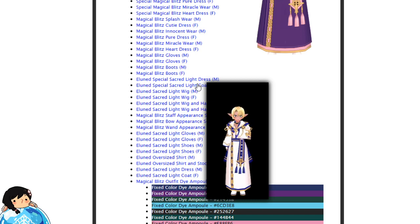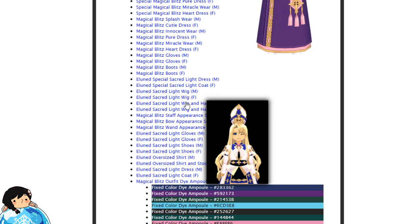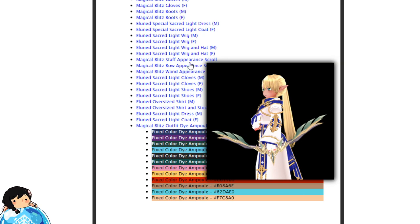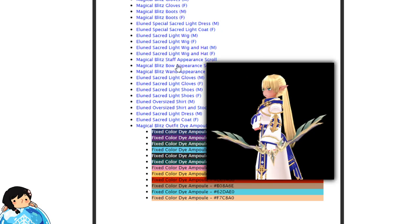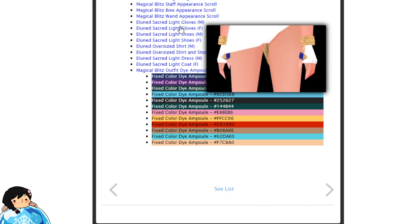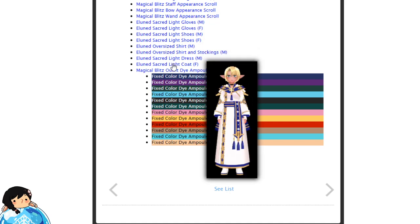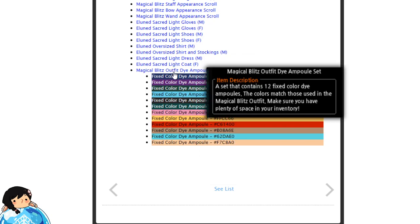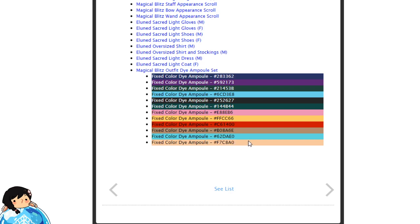So that is the animated outfit for that one — looks kind of nice, very simple. There's also some nice hair wigs, and a wig with hat. There are appearance scrolls for your bows, staffs, and wands. That one has a little heart effect. They don't impress me too much — I don't really use appearance scrolls. There are also gloves, and male and female shoes for the Elune Sacred Light set. Then there are some oversized coats — they feel kind of old. And then the outfits without the animation effect. Lastly, the Magical Blitz outfit dye apple set — they show you the colors that come in this dye set as well as the color code numbers if you need to be very precise on your color.